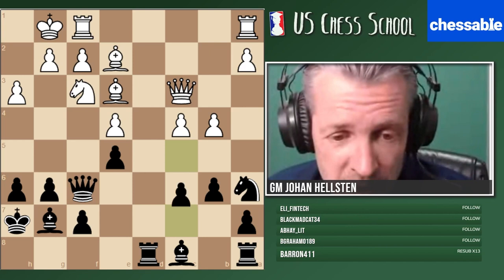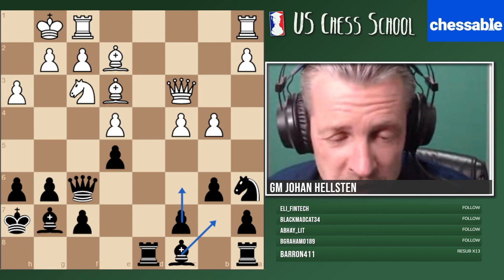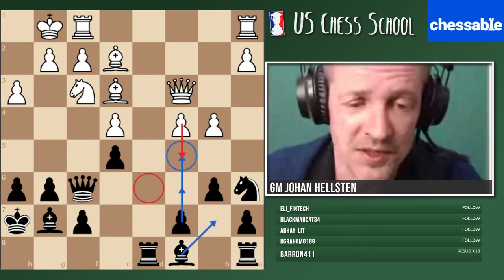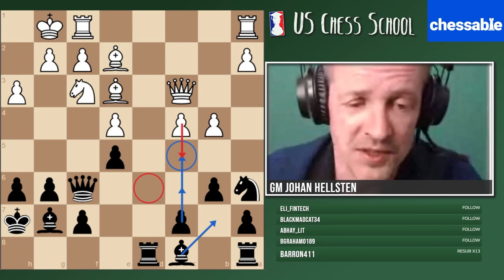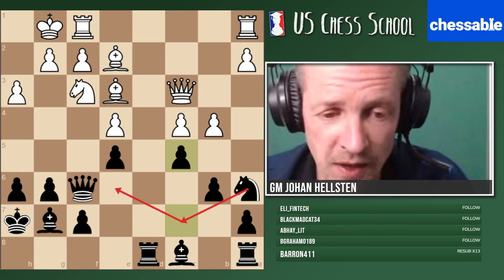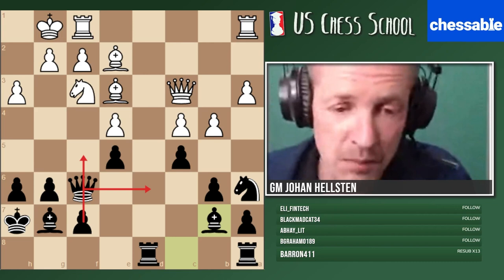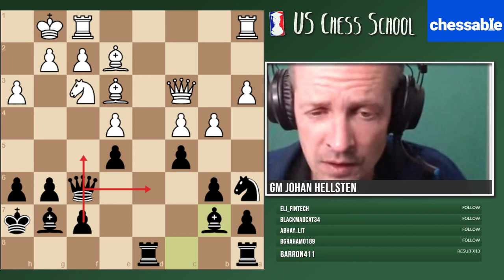Please notice the key move c5 — very important to play it before white plays c5. It reminds me of some Catalan positions where black wants to go c5 and it's white who wants to play c5 first to stop black and create a protected square on d6. One pawn stops another pawn. C5: don't forget this pattern. We bring the knight to d4, put pressure on white, and even push f5. Any King's Indian player must know the plan with f5.